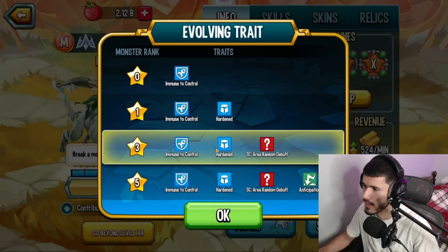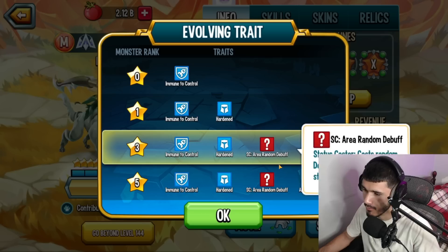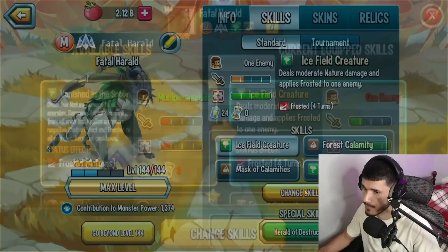This monster actually gets really good at rank 5. If you can get your hands on this monster at rank 5 it'd be nice because you'll get that Anticipation trait. You also have that area random debuff which is also really nice. Rank 3 and rank 5 traits are probably his best ones besides the music control. He's got some really good traits. Now what's also important is the skills, so let's take a look.